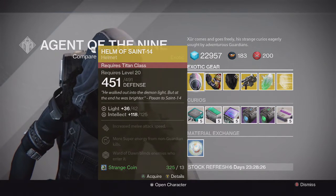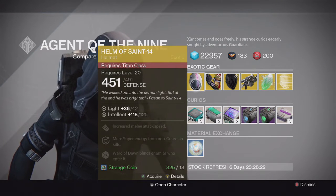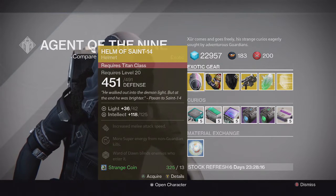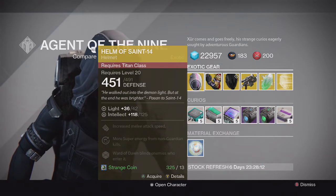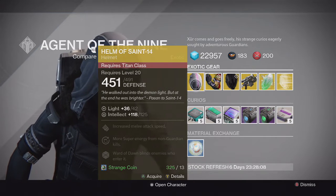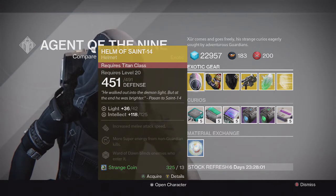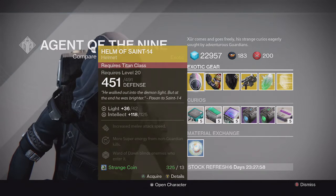Let's start off with the Titan. We got the Helm of Saint-14, and this one has increased melee attack speed, more super energy from non-guardian kills, and Ward of Dawn blinds enemies who enter it. Really good helmet for PvE — one of the best Titan exotics in the game right now. I recommend buying it if you don't have it. Luke Smith confirmed this is going to be getting an upgrade for year two, so pick it up to get that exotic blueprint when the patch comes out next week.